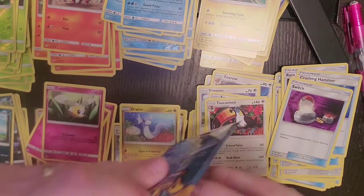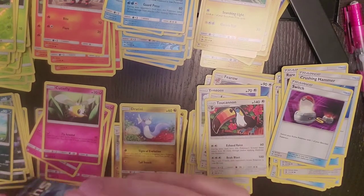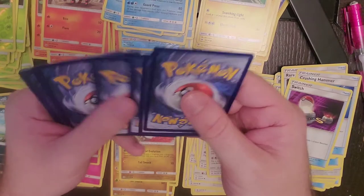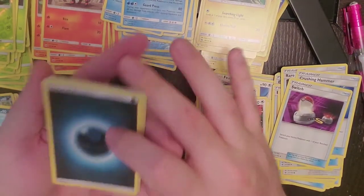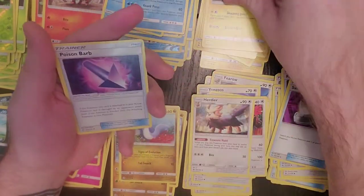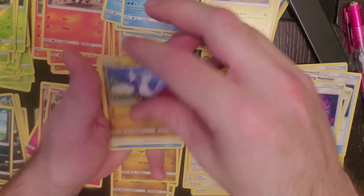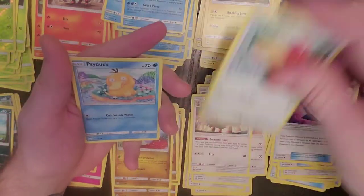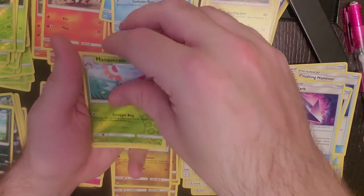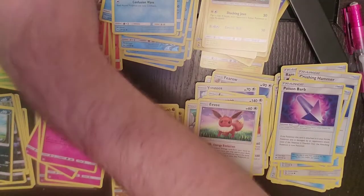Dark Energy, Hard Air, Charjabug, Poison Barb, Cutiefly, Dratini, Spiro, Psyduck, Eevee, Reverse Holo is Masquerain, and our regular rare is Masquerain.